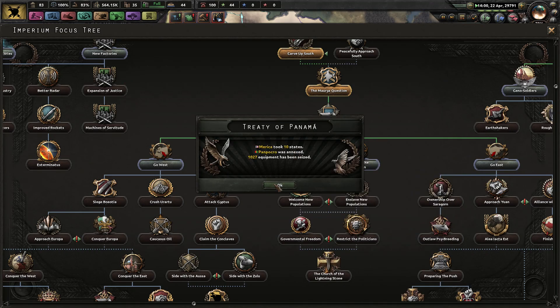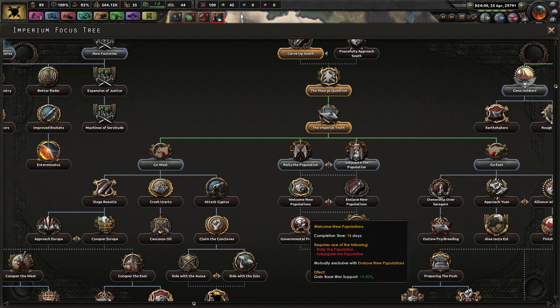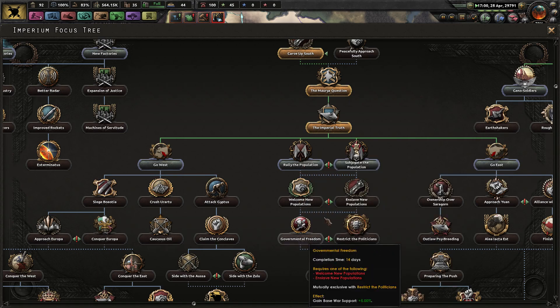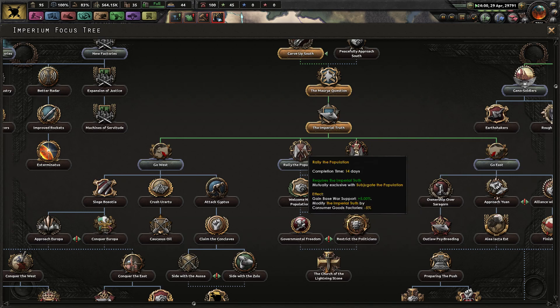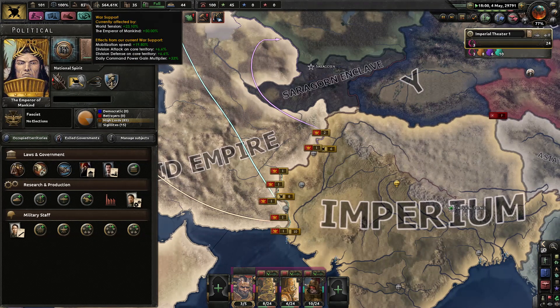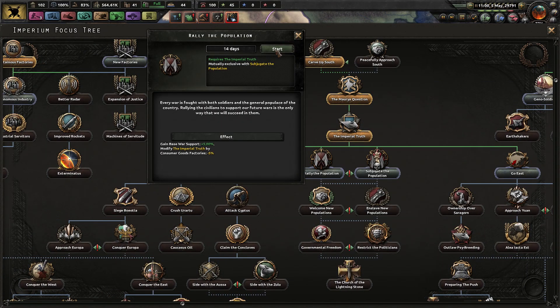What I might do once we've done that is just have a quick look through all these focus tree weeks, just so I can get all the benefits. Getting these things to help — for example, extra factories plus war support — getting extra war support is going to be useful because it means our stuff gets done. 14 days is not long.